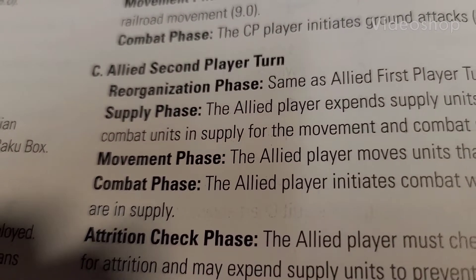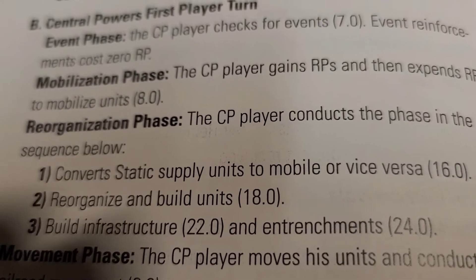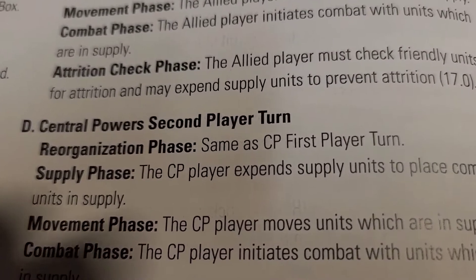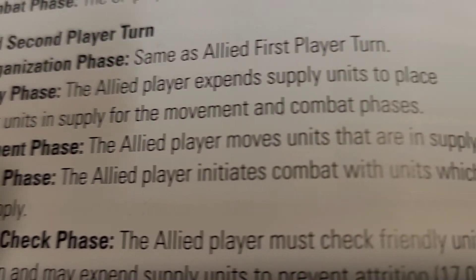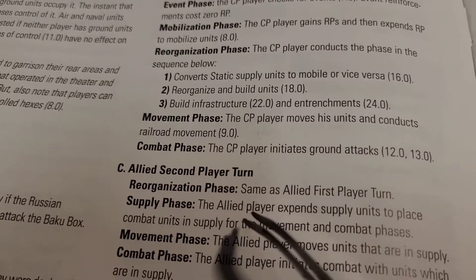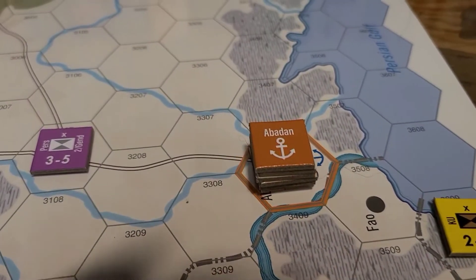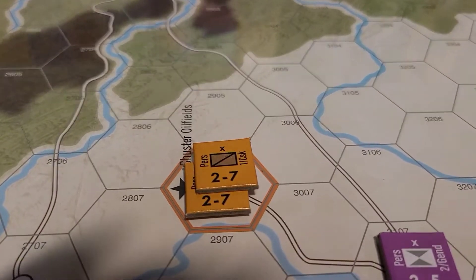Alright, allied second player turn. We'll do the reverse and reorganization phase but we won't be doing anything there, so we move down to the supply phase. It says allied player moves units that are in supply. Luckily all units that are in cities or towns are in supply, so I'm going to check that out. For attrition checks, you don't have to check for attrition for units that are in cities.